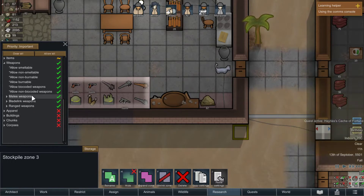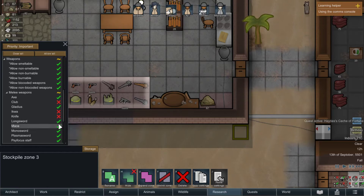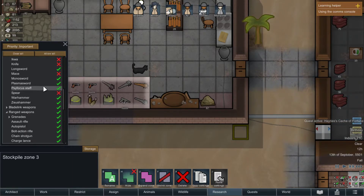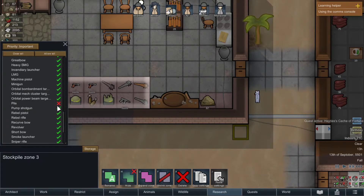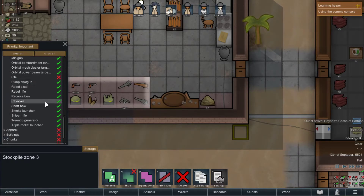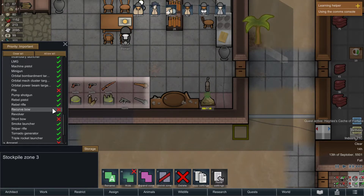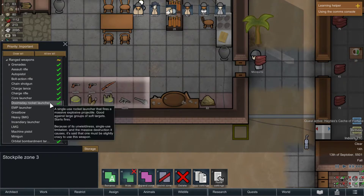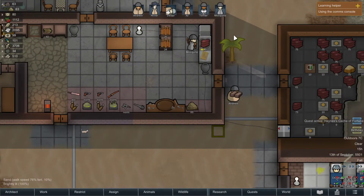I'm gonna go to weapons. Melee - I don't want any clubs, or iquas, or knives, or maces, or spears. Gotta take out all these crappy terrible guns. Hospital is complete, alright. Let's get the item repair. Short bow - I don't think we need any bows here. Great bow maybe. Yeah, good. That puts all my good weapons here.